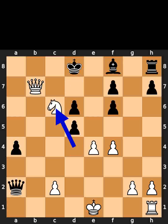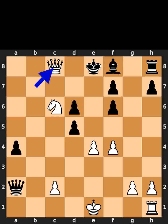White plays knight to c6, check. Black plays king to e8. White plays queen to c8, checkmate.